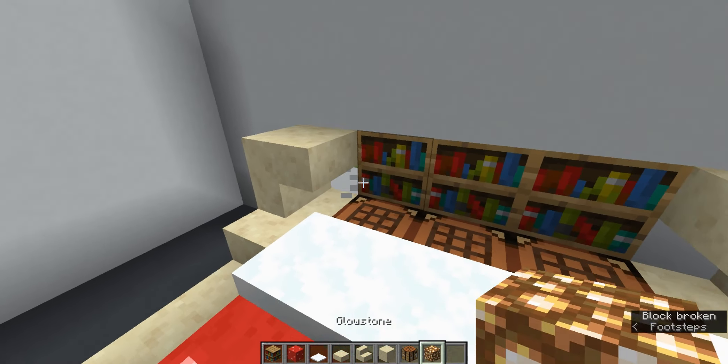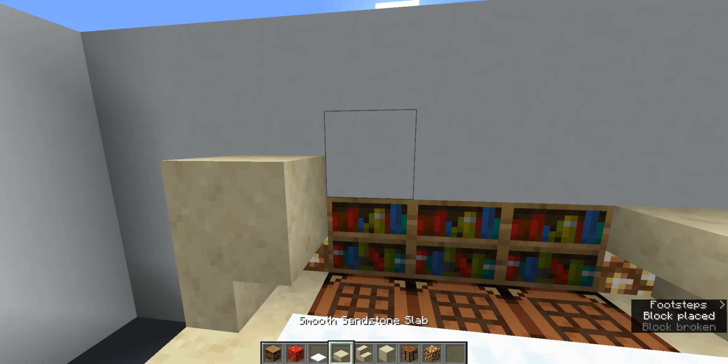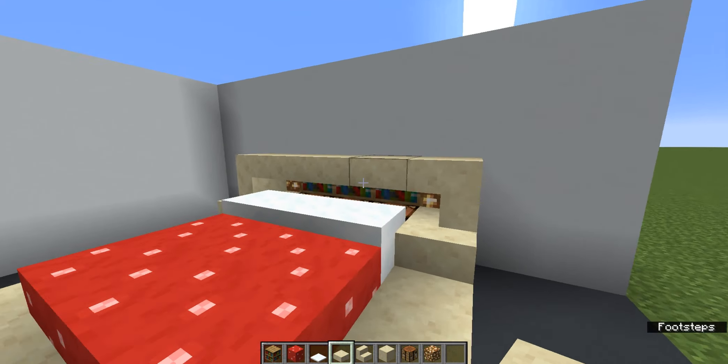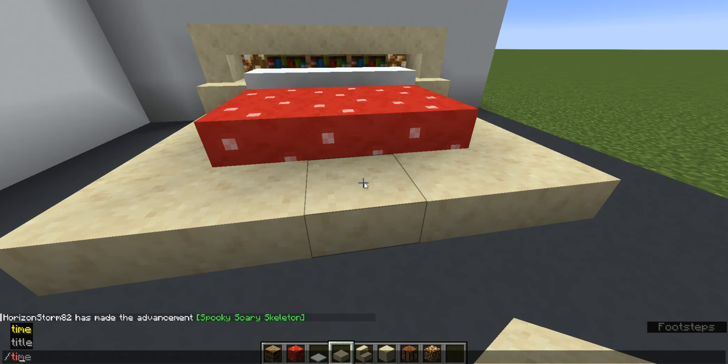If you really want to get fancy, face these inward just like that, and place the corner blocks as glowstone. Then connecting the top, you're going to want to place slabs all along the top.